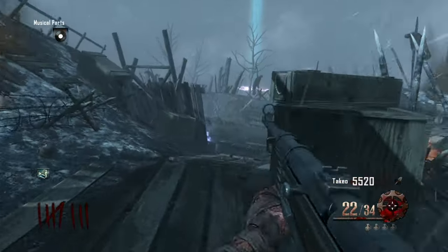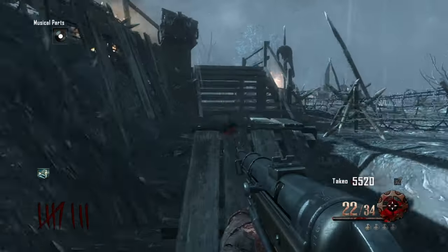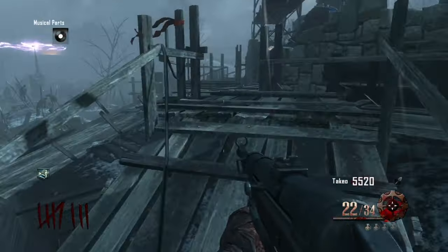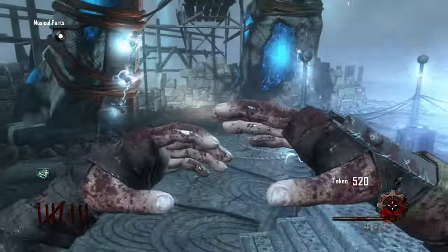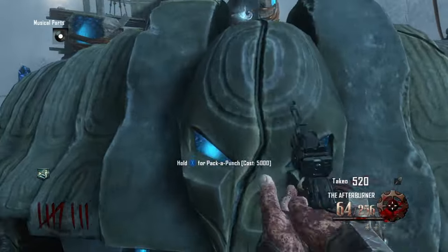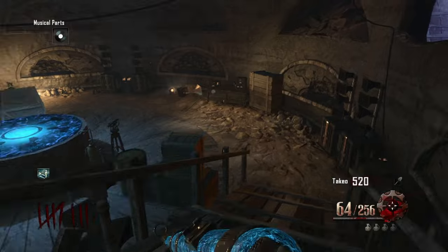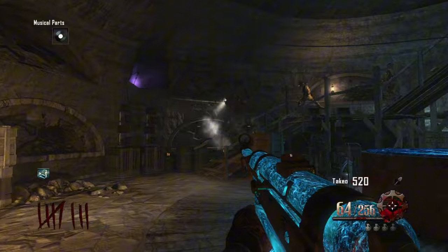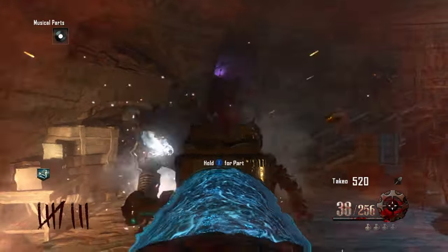I haven't got Juggernog yet by round 8, but the Panzer is clearly behind me in this gameplay and it wasn't looking too good — spoiler alert, things do go a bit south. So what I decided to do is pack-a-punch the MP40, as you can see in this gameplay, thinking it'll be no problem, but then I kind of trapped myself because there were loads of zombies and I didn't want to take on the Panzer with just the regular MP40 and no Jug.